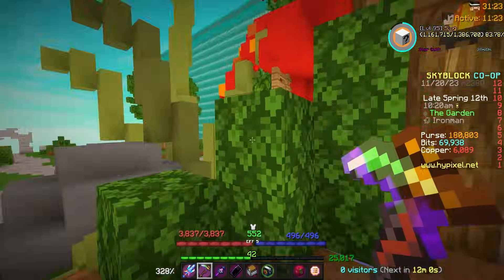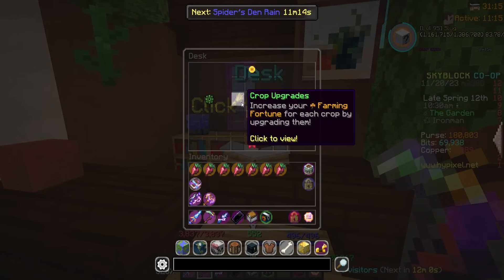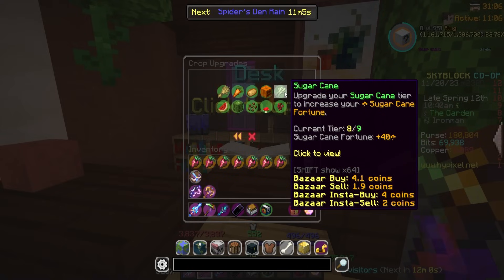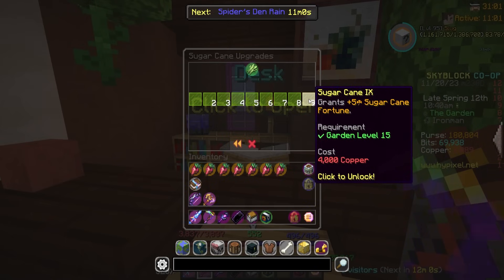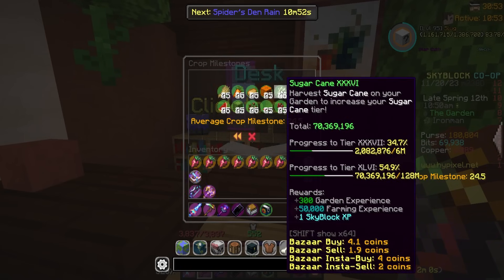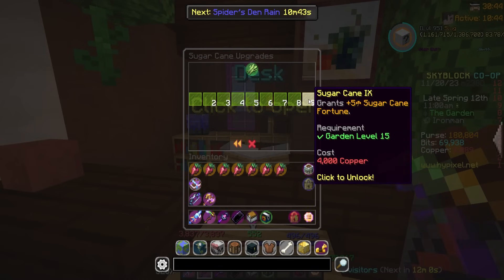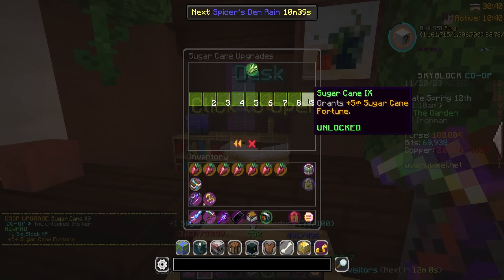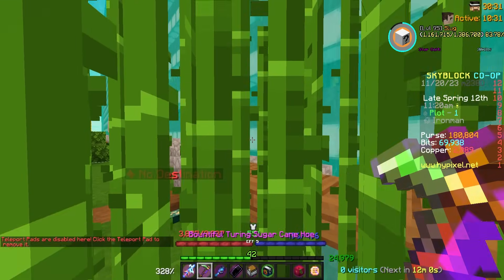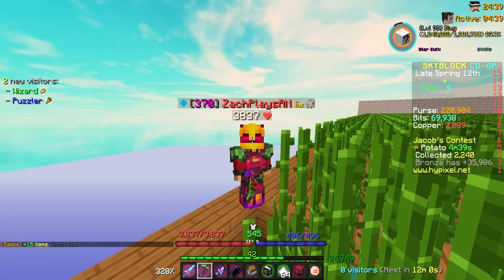I'm up to 6,000 copper and I want to go for another crop upgrade. I'm keeping 2,500 in reserve in case I get the Chirping Stereo drop to upgrade my vacuum, but I can live being 500 short temporarily. Going ahead and upgrading sugarcane fortune — I've been farming a lot to spawn pests on my two-plot farm and want to max this crop. We're 55% of the way there. First tier 9 crop upgrade — boom! Plus one Skyblock XP and five sugarcane fortune.